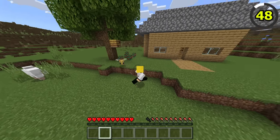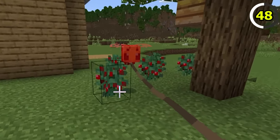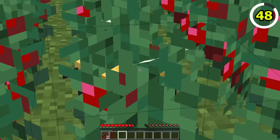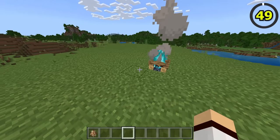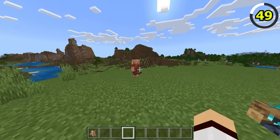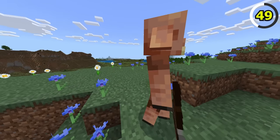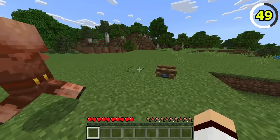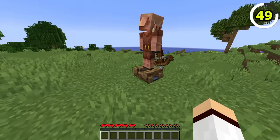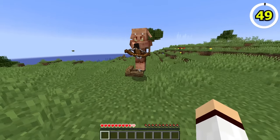If you have a bee nest nearby, make sure to remove any berry bushes, as on Bedrock Edition bees will take damage if they touch them, whereas on Java Edition bees don't take damage from berry bushes. Piglins in Minecraft do not like soul fire and will always run away if it's nearby. In Bedrock, they're also paranoid as they will still run away from extinguished soul campfires despite them not being lit — though this is likely a bug.